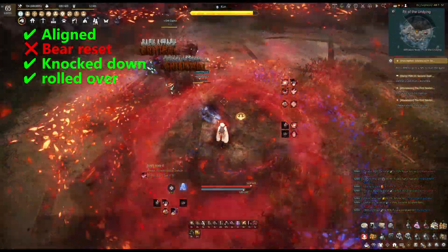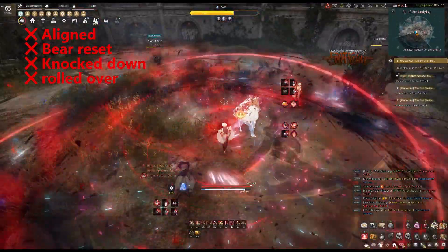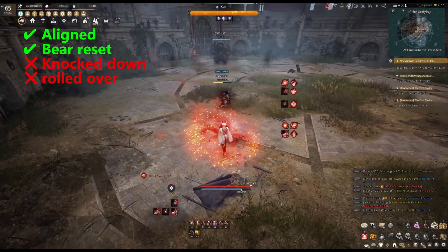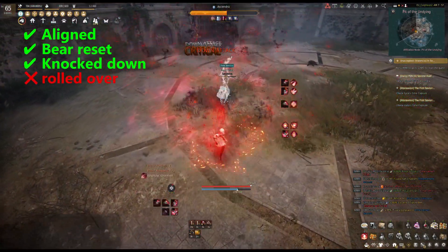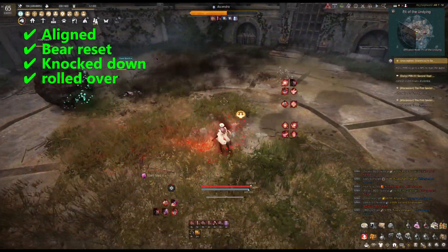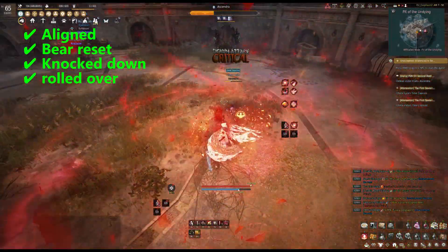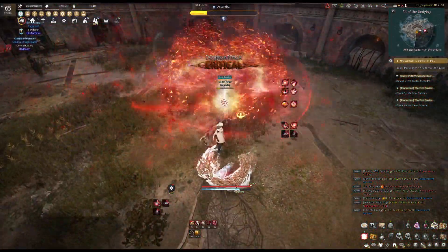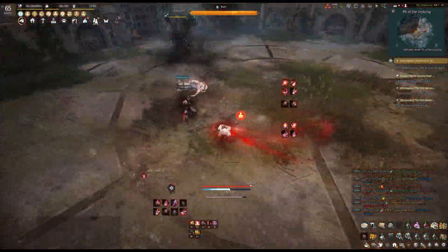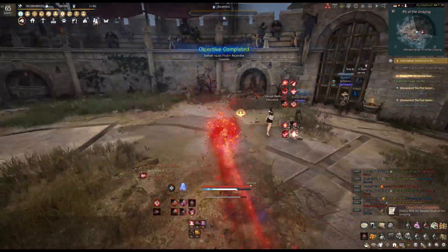You can only knock Asandra down when she's glowing white and doing some kind of charging attack. Only then can you knock her down, and then pray that the knockdown happens before the bear rolls over her — making sure that you are already in line with the bear and Asandra at the same time. If you do that and everything goes as planned, you will see Asandra being bound while lying on the floor, at which point she loses her DP buff and you can kill her. Failing to deal the fatal blow during the allotted time just means you need to do the same steps again. Good luck.